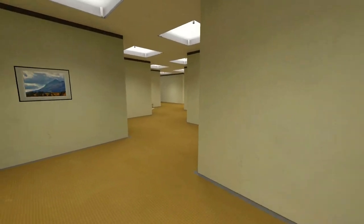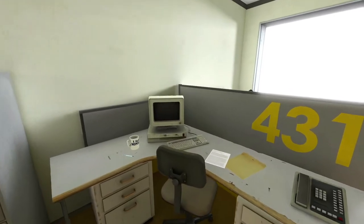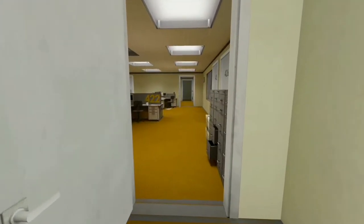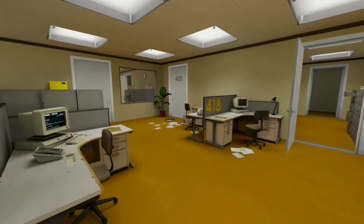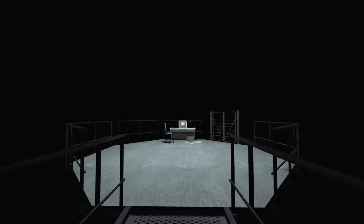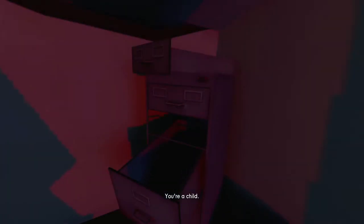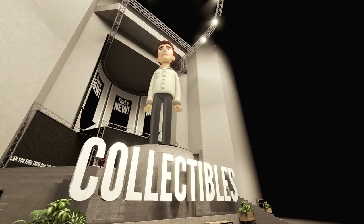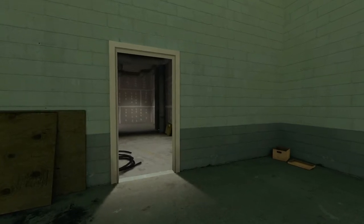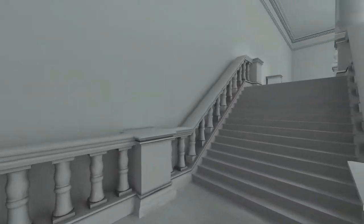Basically, the game goes like this: Stanley realizes he is mysteriously alone in the office building where he works. He goes to find his co-workers but can't find any clue as to their whereabouts. You control Stanley's decisions, most of the time, as he wanders from room to room. There is a narrator that sometimes guides you — 'When Stanley came to a set of two open doors, he entered the door on his left' — sometimes berates you — 'That thought hadn't even occurred to you, had it? That there's a world outside of you. You're a child.' — and sometimes pleads with you — 'Oh no, stay away from those stairs. If you hurt yourself, if you die, the game will reset. We'll lose all of this.' You can choose to do as the narrator suggests, or you can just do what you want. Either way, there are consequences to your actions. Or inactions.